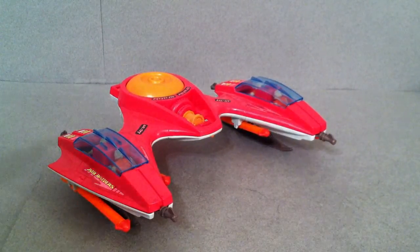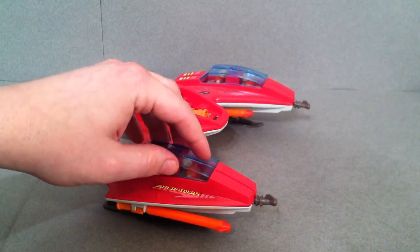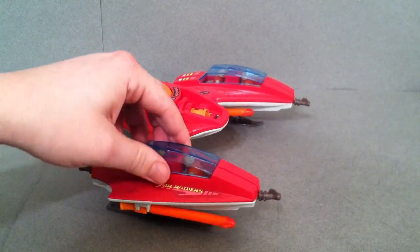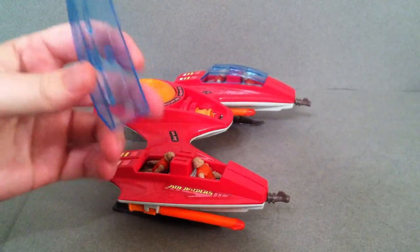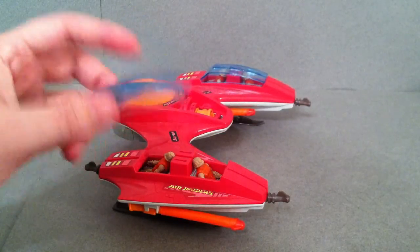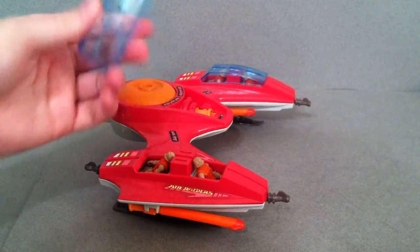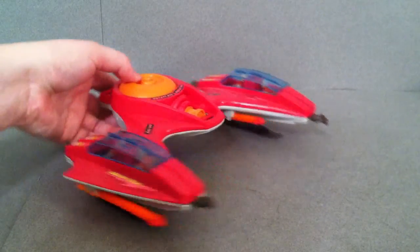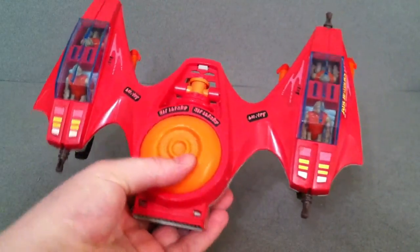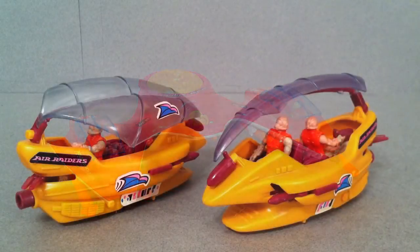One gripe — which is also kind of a positive — is the canopy. Unlike GI Joe jets where the clip to hold the canopy breaks off, you won't have that problem here because there's no clip. The problem instead is that the canopy goes missing a lot, since it's only held in by two little pegs. But the vehicle itself can hold four different guys, and you could usually pick up figures in little five-packs back then. Nice stickers on the bottom too.